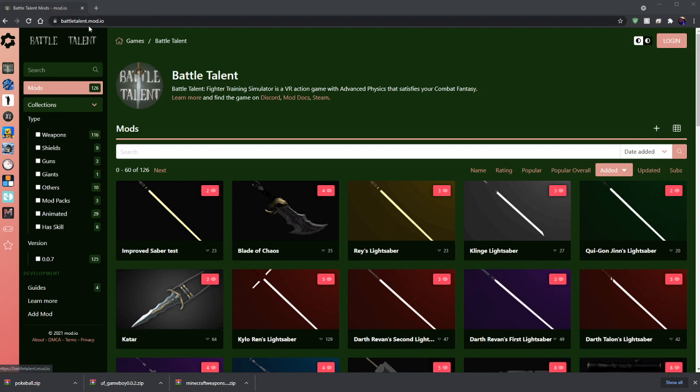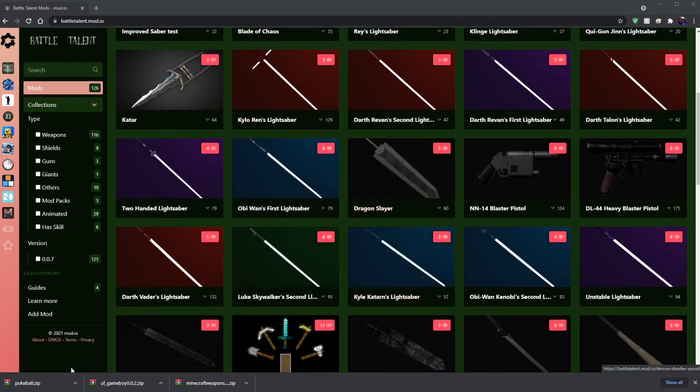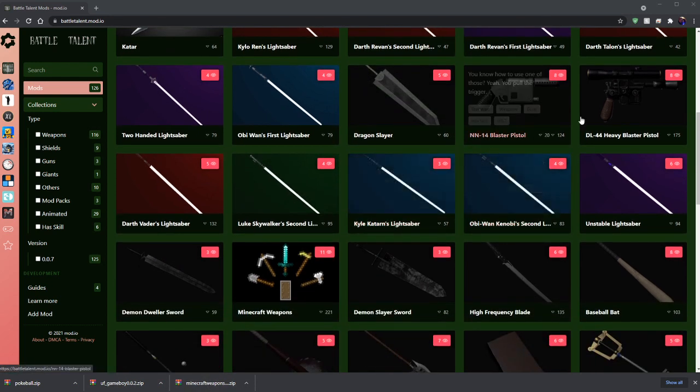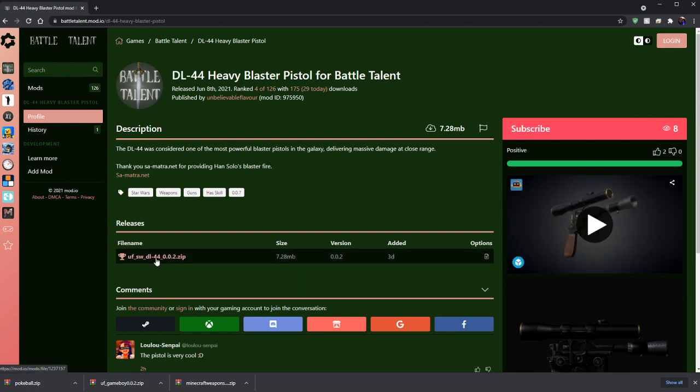This website, battletalent.mod.io — I'll leave a link to this in the description. Go ahead and find something fancy you like. I already downloaded a few guys here: Pokéball, Gameboy, and Minecraft weapons. Let's put one more in there. Let's get this pistol. Click on it, click the zip file. Easy peasy.